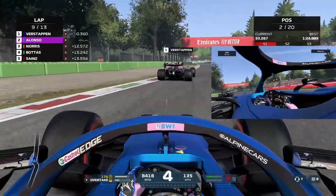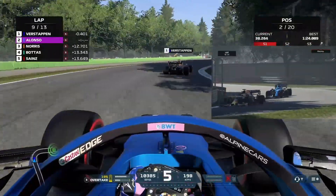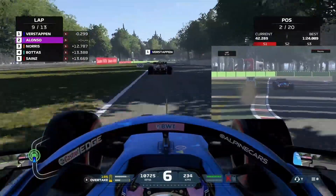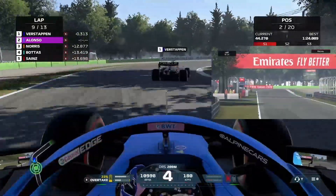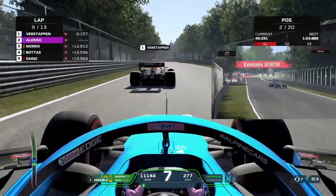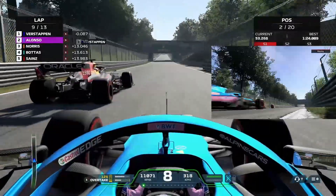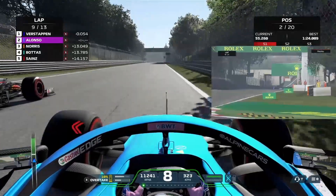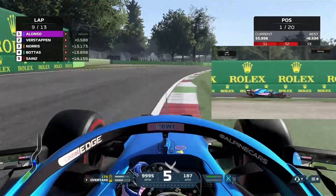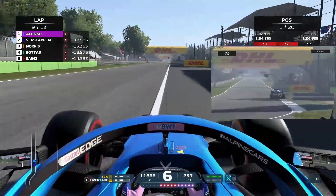I can gain much more time on him. Brake at the 100m mark, downshift to 3rd, quick shift to 4th. Take the corner in 6th, brake at 50m board, downshift to 4th or 5th depending on speed, quick shift one gear up, then full throttle — DRS open. Verstappen had a moment there and lost the drive, which was good for me. I could overtake him there. Nice move!